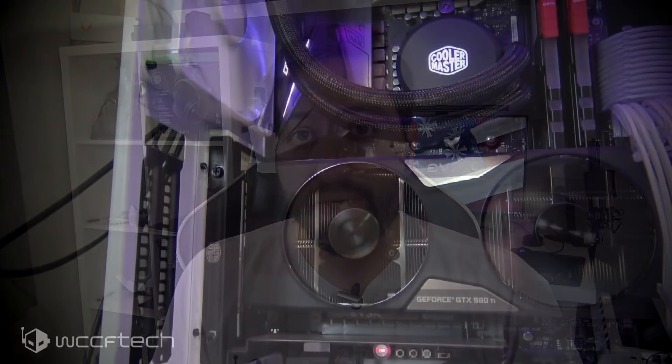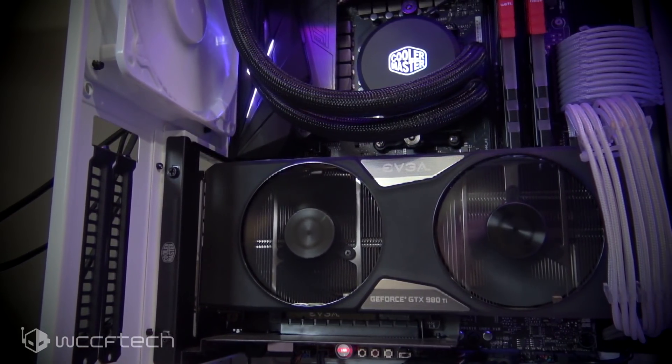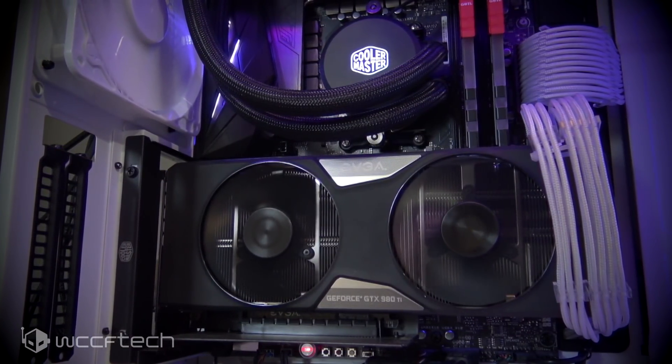Welcome back to WCCF Tech TV, this is Keith, and today we're taking a quick look at Ryzen CPU core scaling in Far Cry 5. The system we're using is my workstation: the Ryzen 7 1700 at 3.9 GHz with 16 gigs of DDR4 3200 MHz on the Crosshair Hero 6.